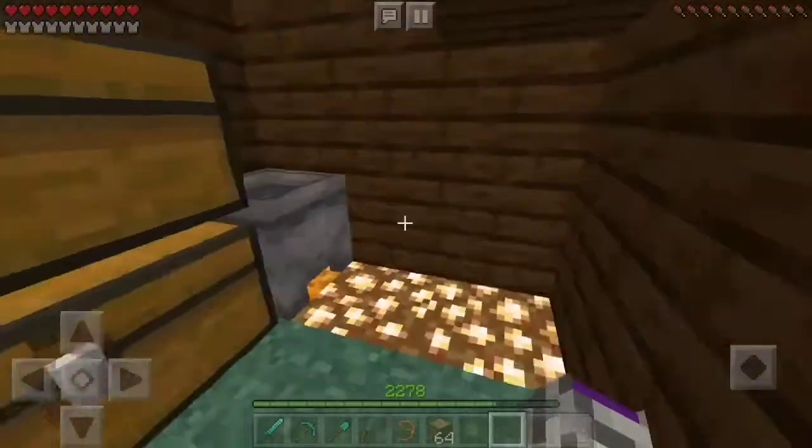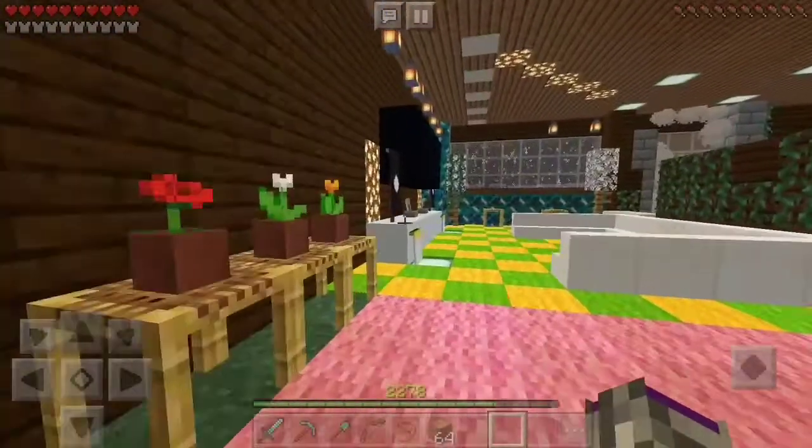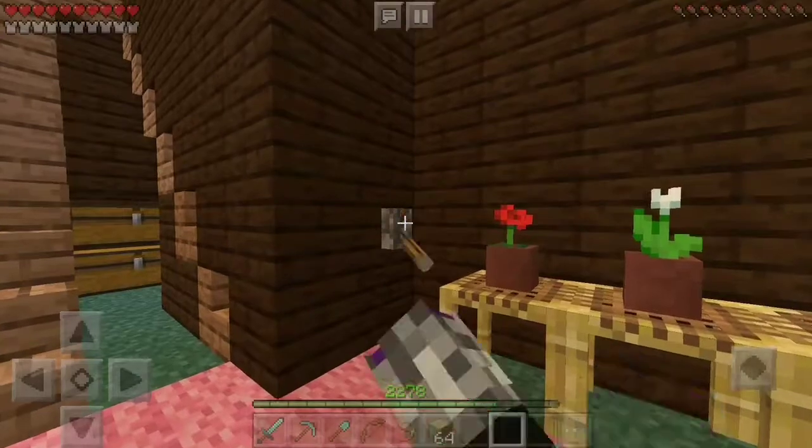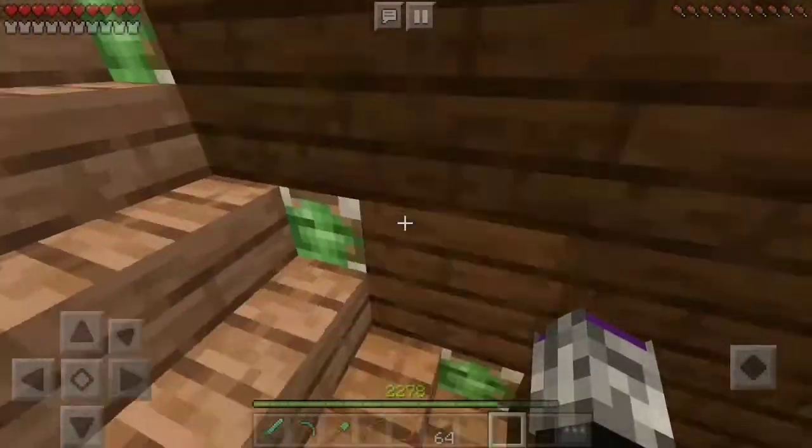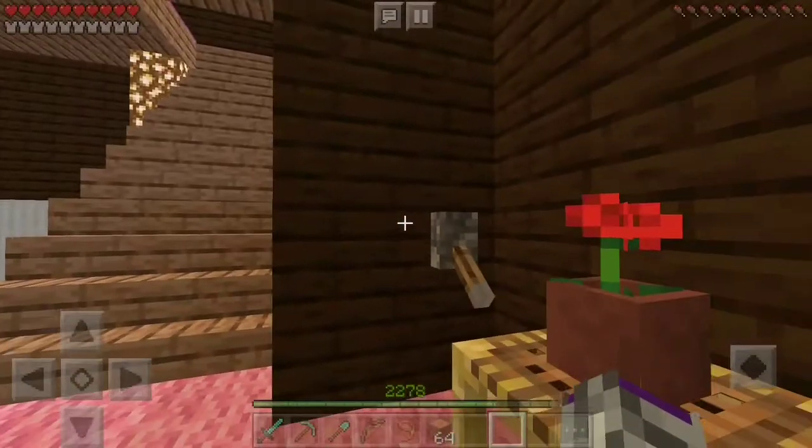This is a storage room. You can make it very easily — you will know how to make it and how to place it. You can also place it with sticky pistons and wiring.